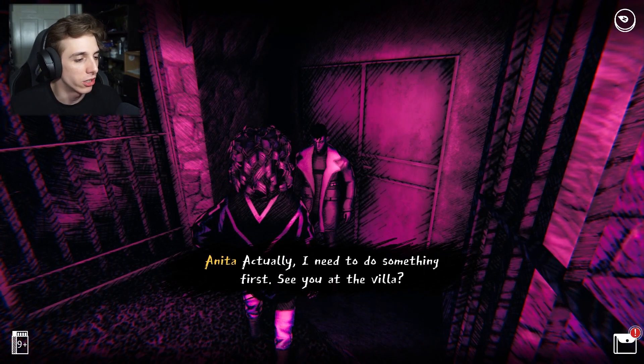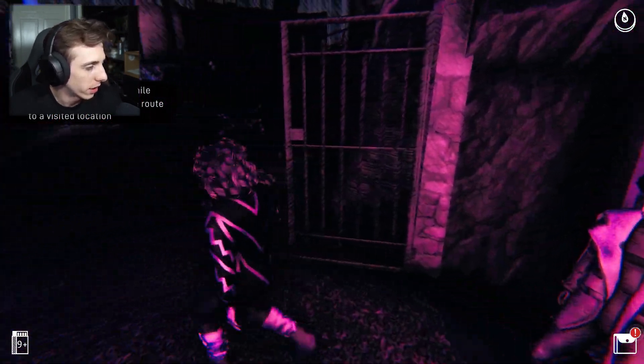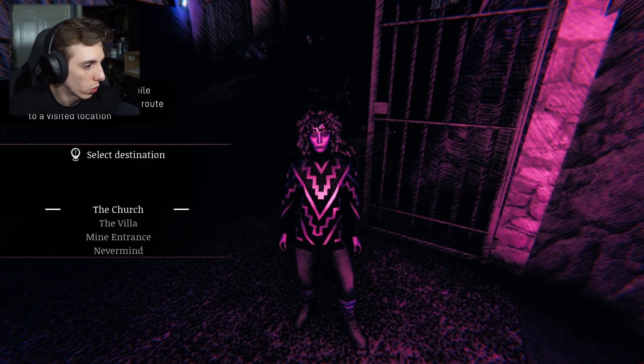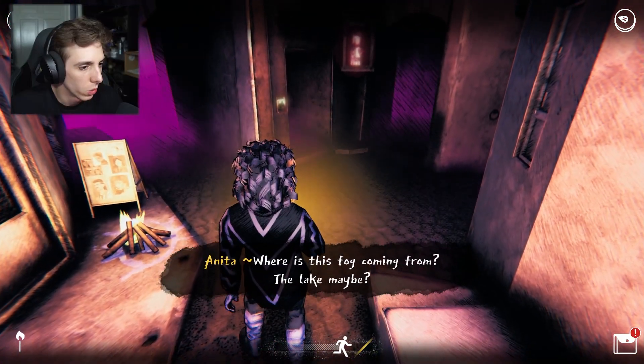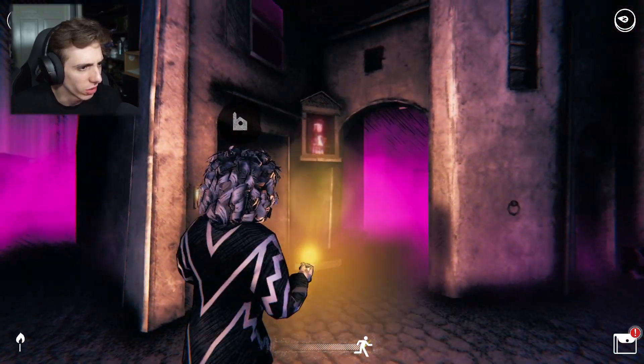Shall we go home then? 'Actually I need to do something first - see you at the villa?' Press spacebar while standing to remember the route to a visited location. I need to go back to the church. In the church that way, let's go. Where is this fog coming from - from the lake maybe? Wow, there is a fog coming in.